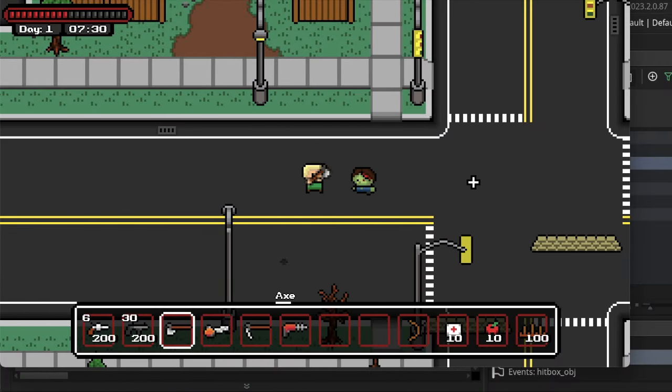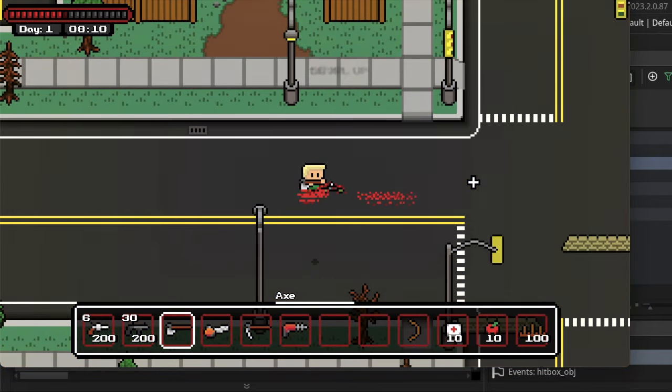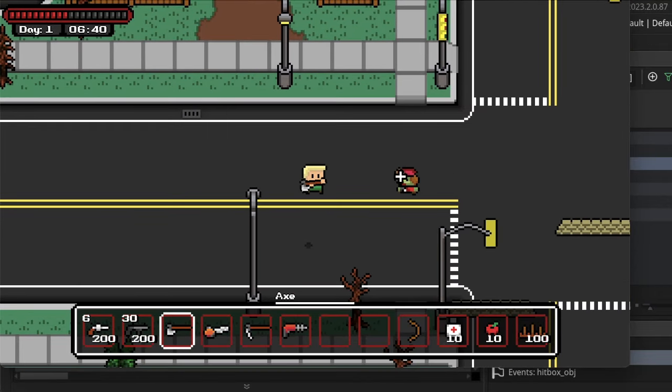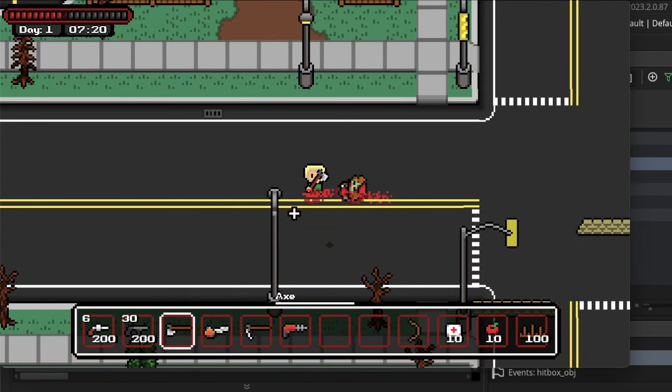Speaking of melee weapons, they now knock back the zombies. I had to rework a lot of the zombies' code and pathing to accommodate this feature, but I think it was worth it. Before, you had to be constantly walking backwards to not get hit by the zombie while fighting it at the same time, and it just wasn't very fun.